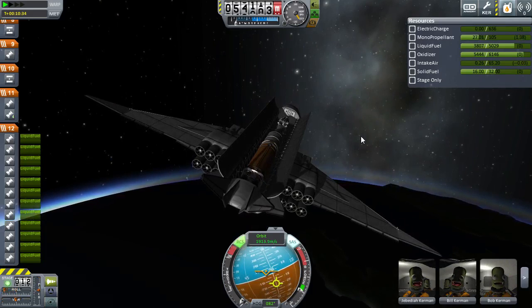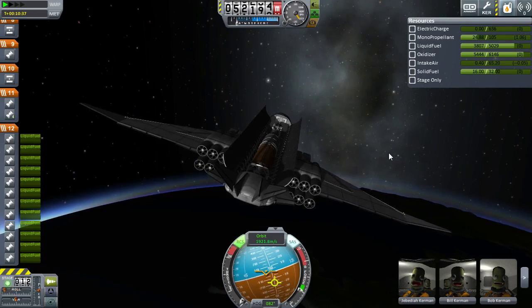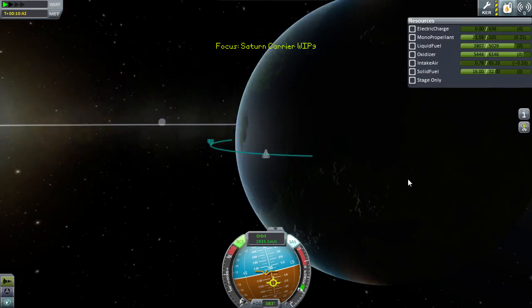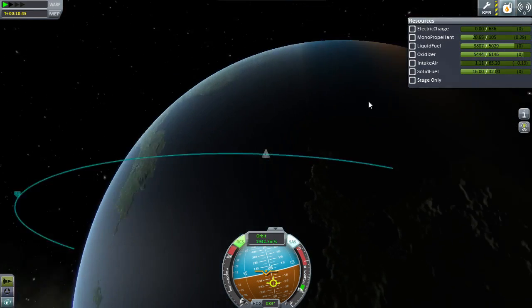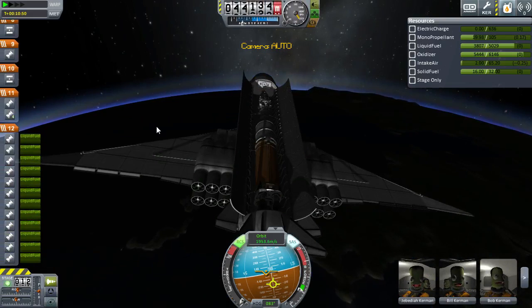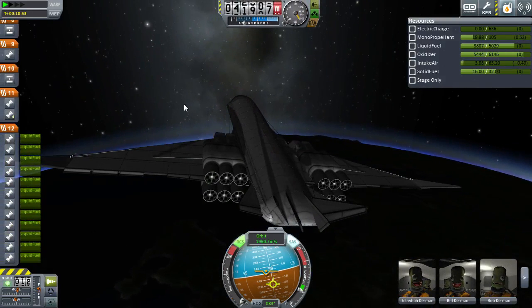I'm trying to rotate it slowly, trying to line us up with the airstream. We're actually coming down over land - we might even make it to the next bit of land. I forgot we're coming down in a steeper reentry path than usual, so we're going farther than I'm used to. I'll go ahead and close the cargo bay at this point since there's no point in having it open.